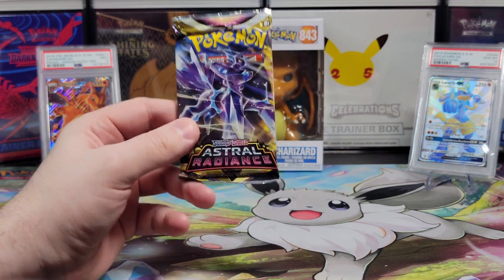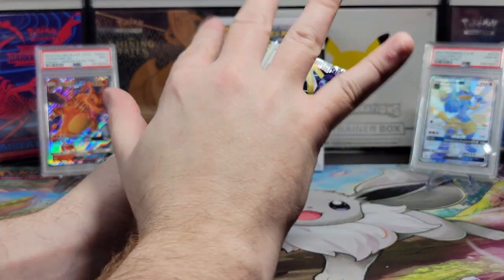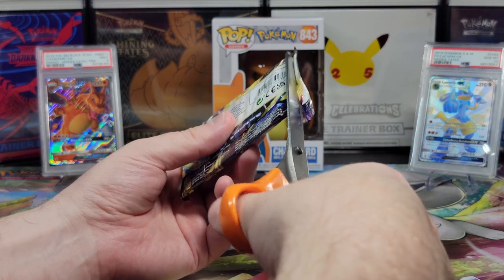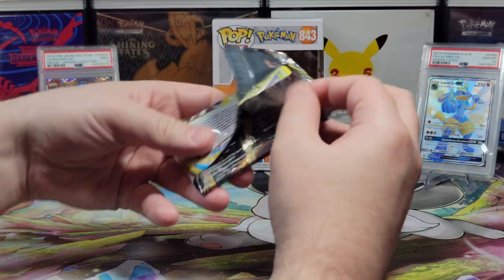Astral Radiance — last pack magic! We need that last pack magic. We need something in the Trainer Gallery at least. You haven't had anything from the Trainer Gallery yet. Those secret cards? They don't have secret cards exactly — they come in that slot, it's like a subcategory. They're in the second-to-last slot.